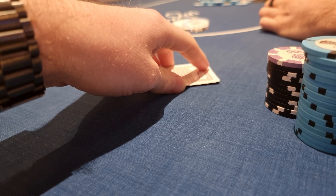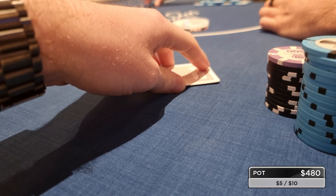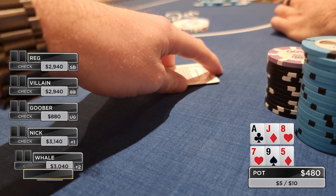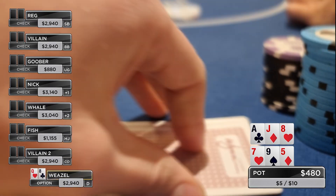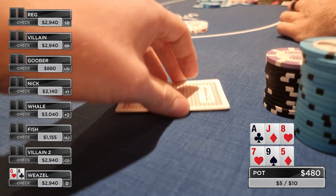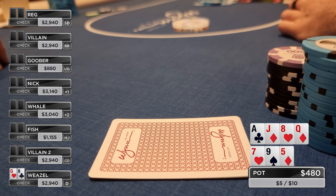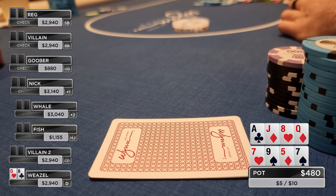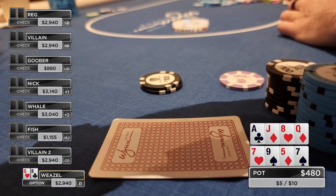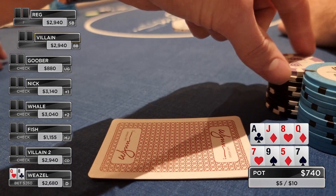The last hand of the night is another bomb pot. We are eight-handed, every player posts $60, and we go straight to the flops. The boards are Ace-Jack-8 and 7-9-5. I'm fortunate enough to have the button again, action checks to us, and we look down at Queen-8 offsuit — some potential on both boards. I don't think it's enough to start betting eight-handed, so I check back and see the turns. The turn on the top board is the Queen of diamonds, giving us two pair, and the bottom board pairs the seven. Action checks to us again, so I lead out for $260. I think people are very face-up in bomb pots — betting a strong hand on either board for protection or equity denial is reason enough. I don't think anyone has a seven or a strong piece of either board. With two pair on one board and a gutter on the bottom, I lead $260 and everybody folds.